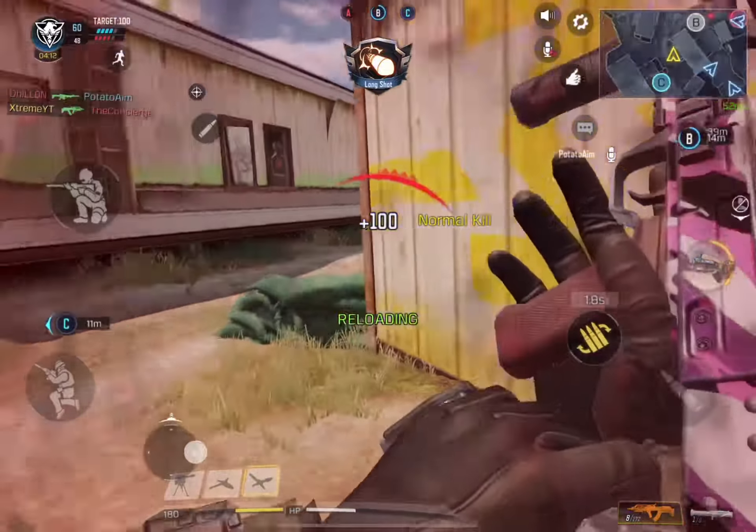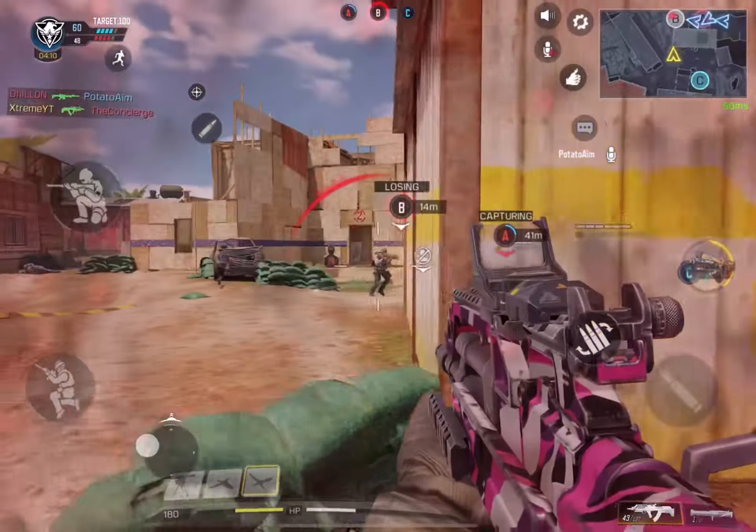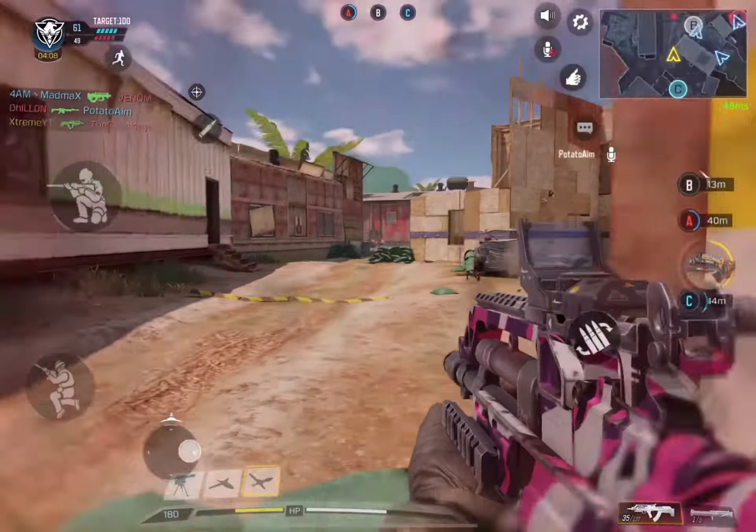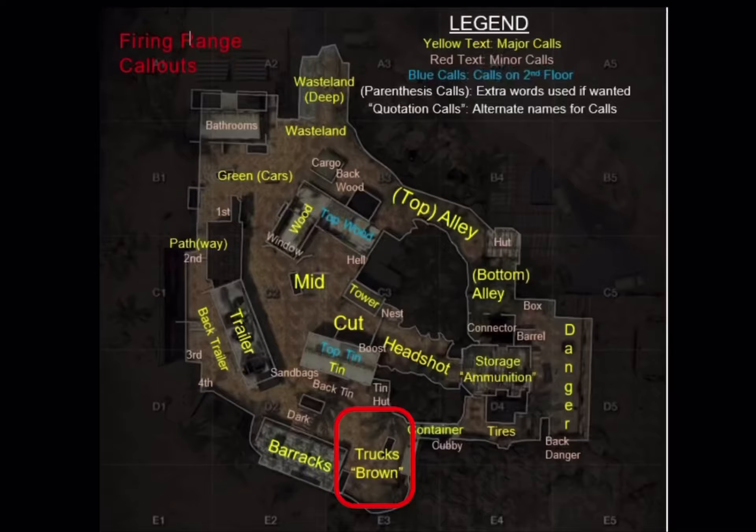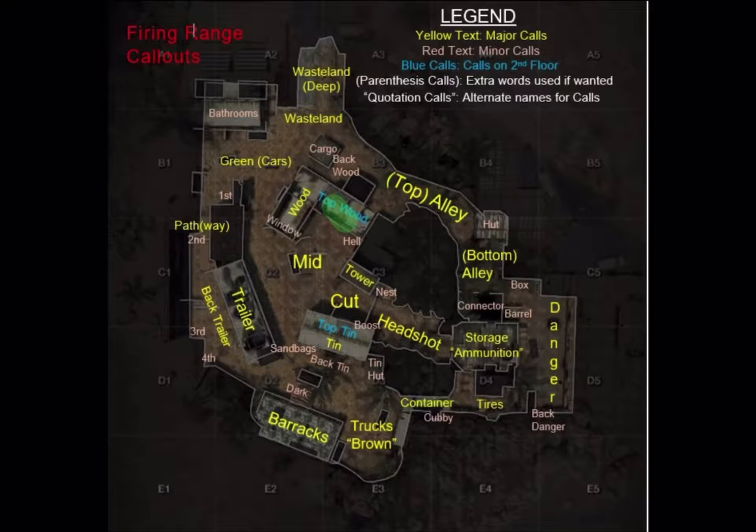Third, we're going to talk about the back trailer — this is really good for holding enemies trying to sneak in from the back trailer side or trying to enter the trailer. Fourth, we're going to the sandbags. Sandbags is good for long range weapons or assault rifles. You can really stop snipers or long-range players trying to get to the B window.